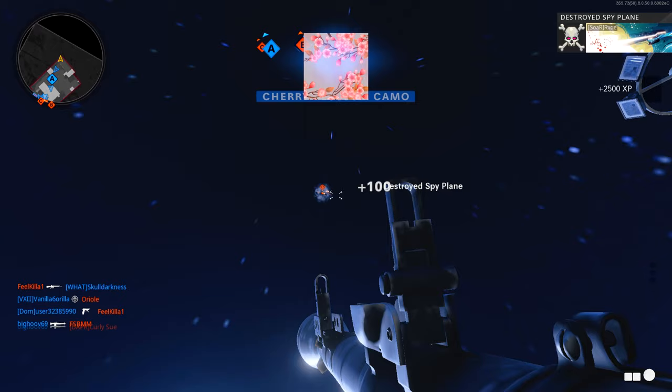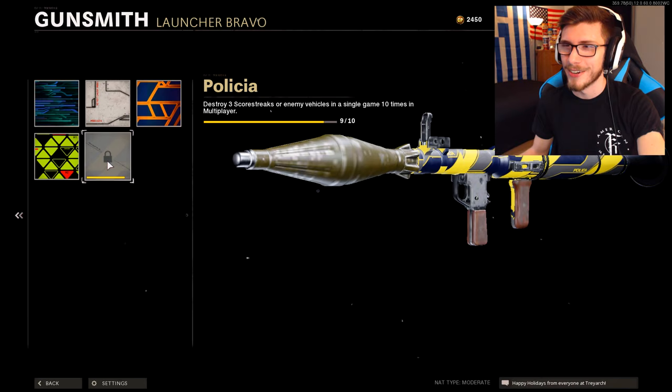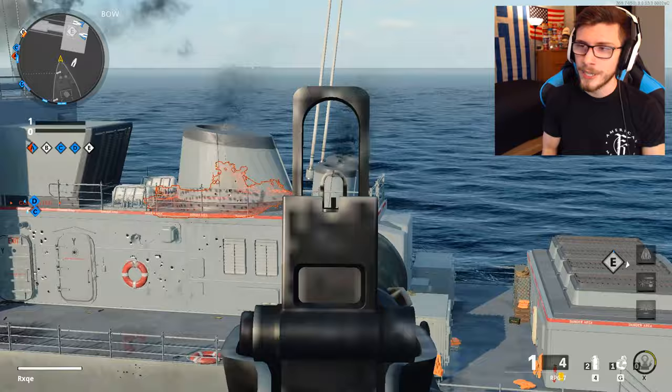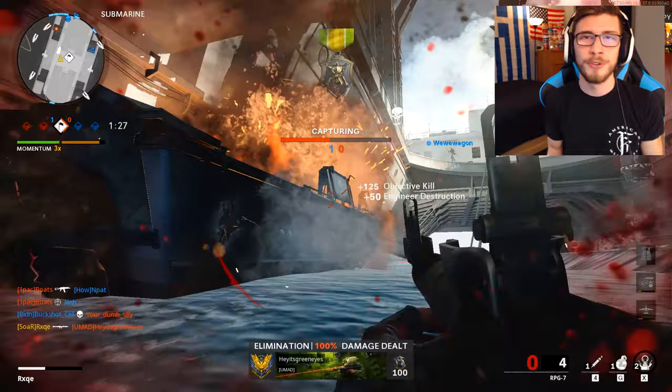On the Sigma, Flora is the absolute easiest. For the Policia — destroying three scorestreaks or enemy vehicles in a single game ten times — this was the last one I wanted to do live. For the most part, this comes very naturally if you're playing 12v12. This one between both launchers came pretty naturally, especially with the Sigma, because all you have to do is shoot down UAVs the entire game and you'll get it done in like two to three games.